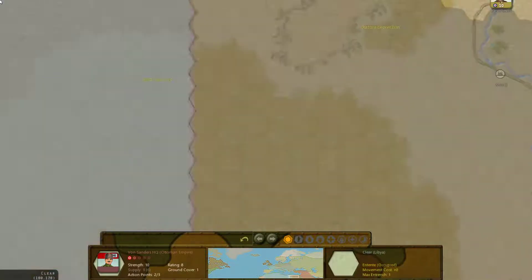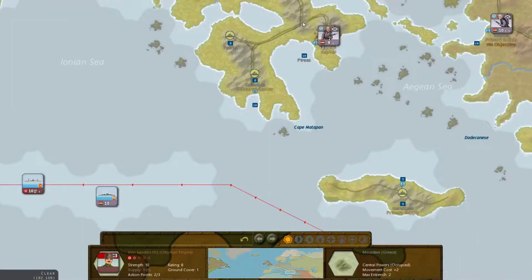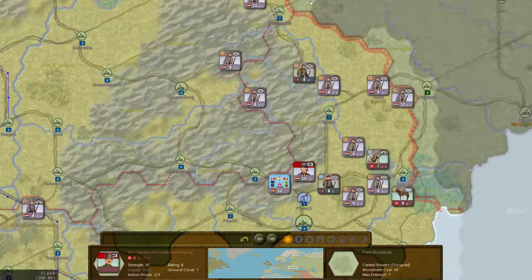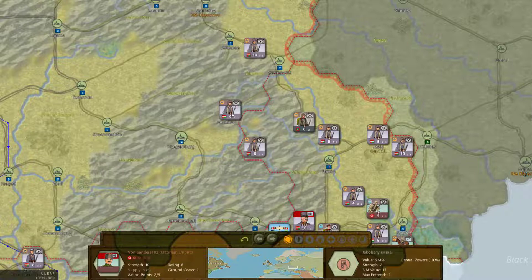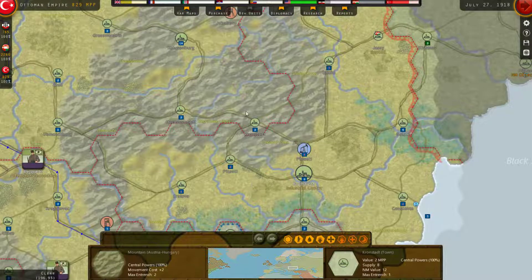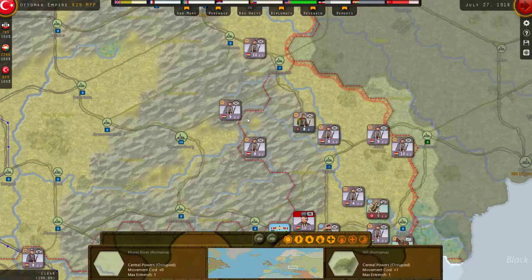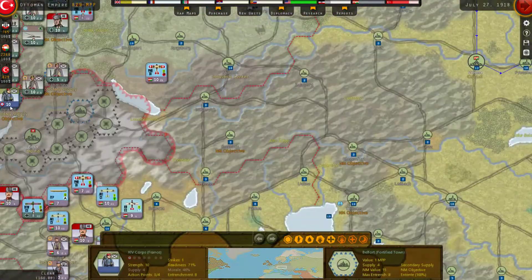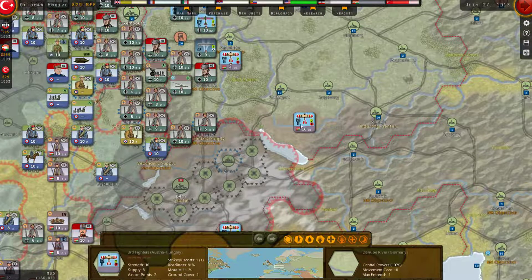Everything down here is fine. We finished off Romania. They're gone. Let's check and see — do we have partisans in Romania? We do not. That is awesome. So we can send some guys places if we decide we want or need to. That's good to know.